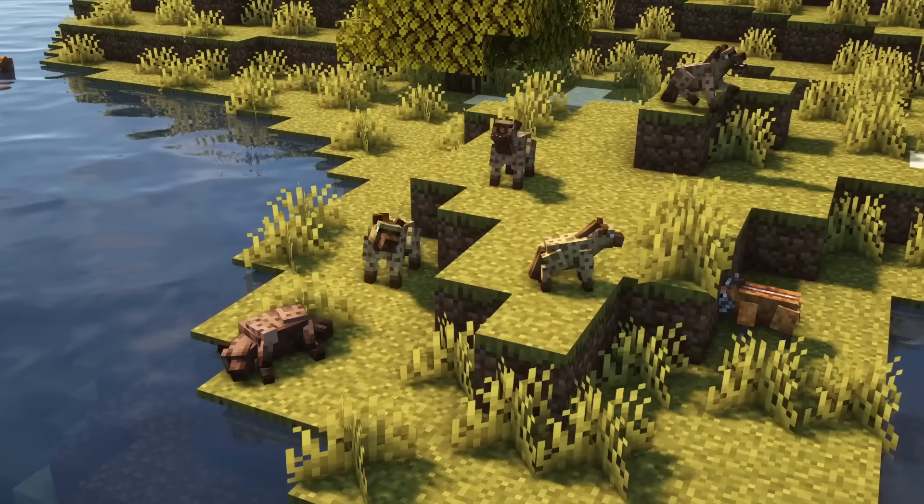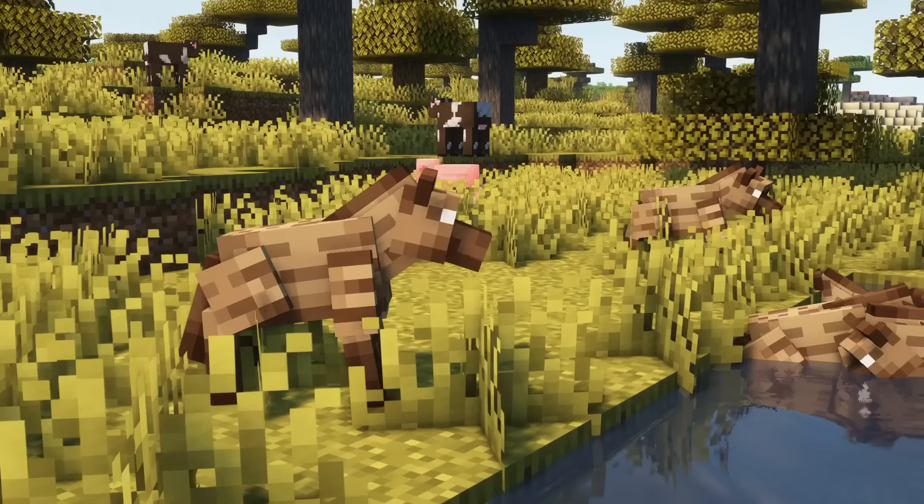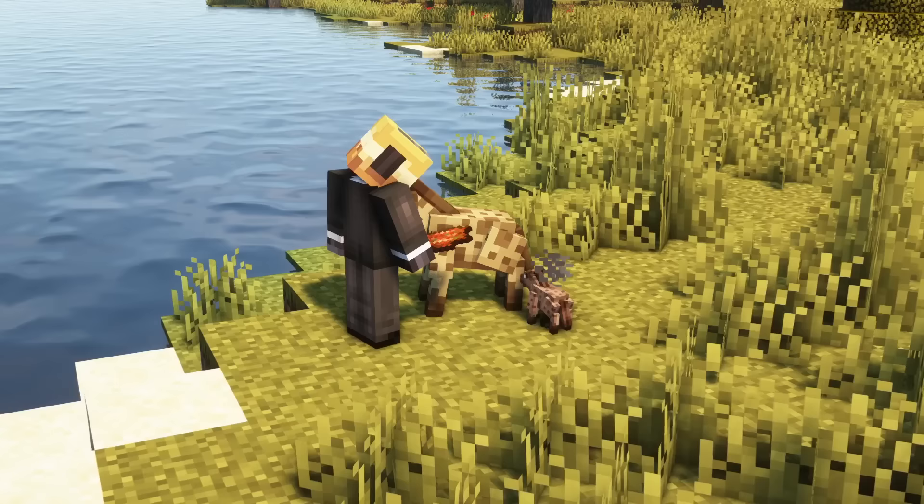Hyenas roam around in groups and can be found in savannas or mesa biomes. Some of the five different species will spawn in large packs; however, individually they are not as strong. Upon dying, they don't drop anything.